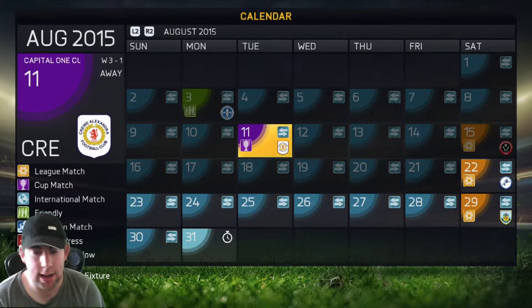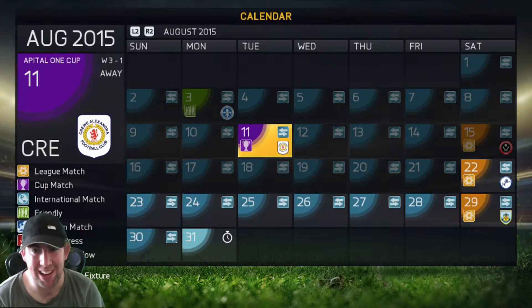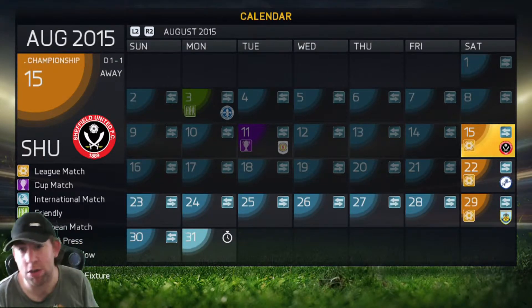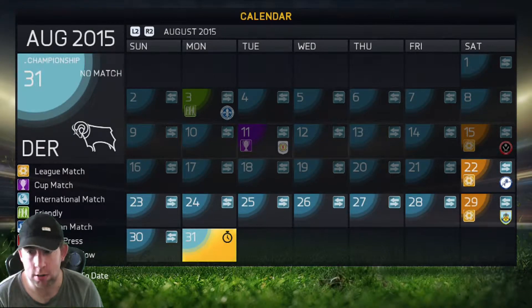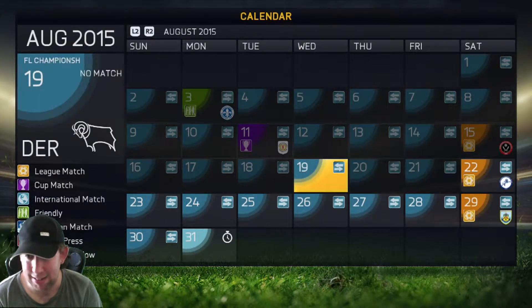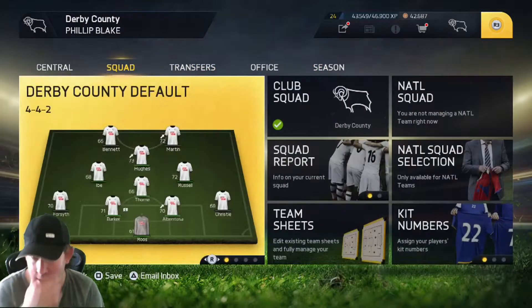Hello guys, ShadowBullets24 here and welcome to episode 26 of FIFA 15. In the last episode we played the Capital One Cup, which we won against Crew Alexandria 3-1, and we played a first championship game against Sheffield United and we drew that 1-1. In this episode, we've got a home game against Millwall and an away game against Burnley, and we've also got the end of the transfer window. We desperately need to sign a keeper — that is the main priority.